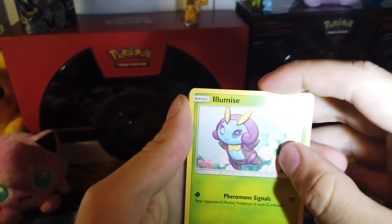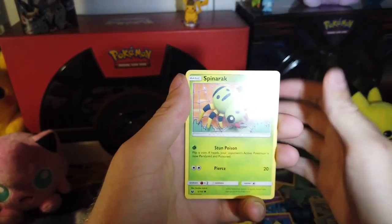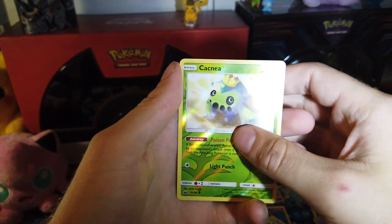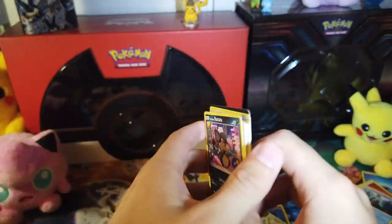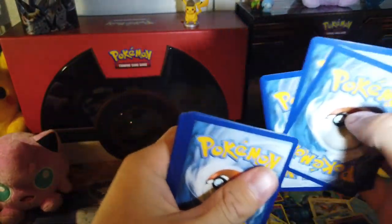Next pack. I don't think I've opened very much Celestial Storm at all, to be fair. Here's the code. Three cards, and there's our energy. A Lumineon, a Poké Nav, Scyther, Beldum, Wailmer, Spinarak, Larvitar, Slakoth, Cacnea, Reverse Hollow, and a Plain Old Machamp.